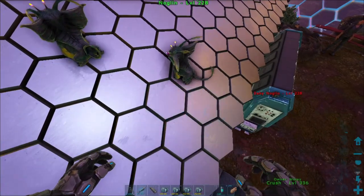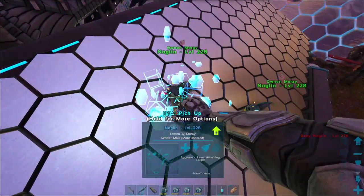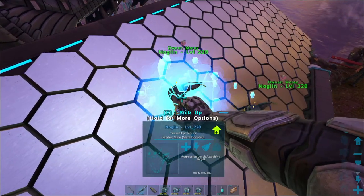Got one color, got one color - okay! I have gotten these guys finally down where their colors look good - I got them matching, they're the same. Now this one is currently breeding me up a personal Noglin. I missed hitting the record button, but I'm pretty sure this just spit me out two Noglins. I think I just got twins!